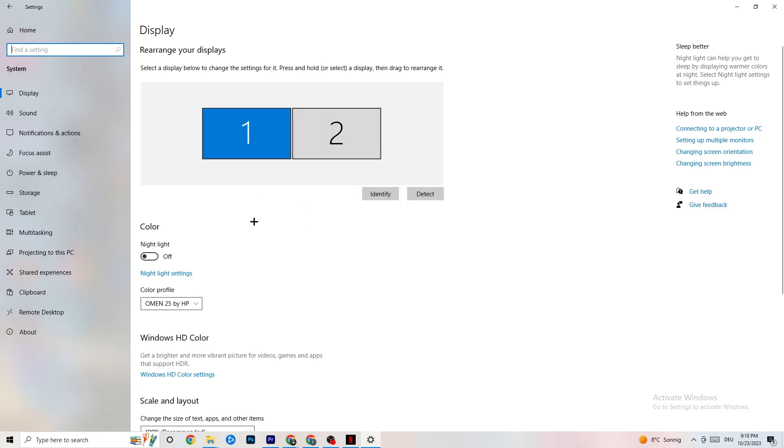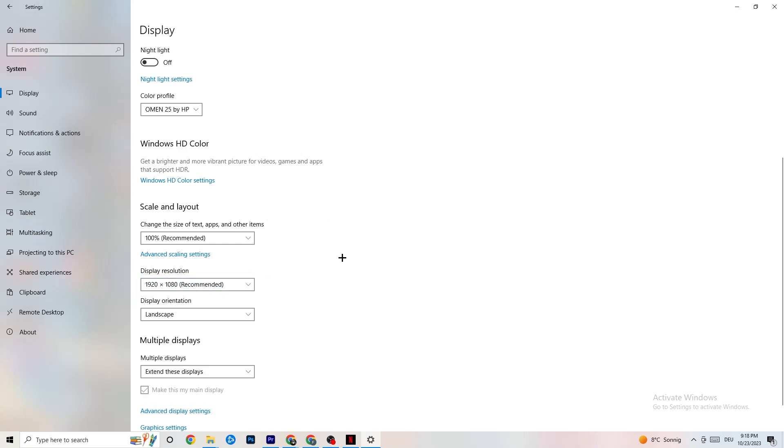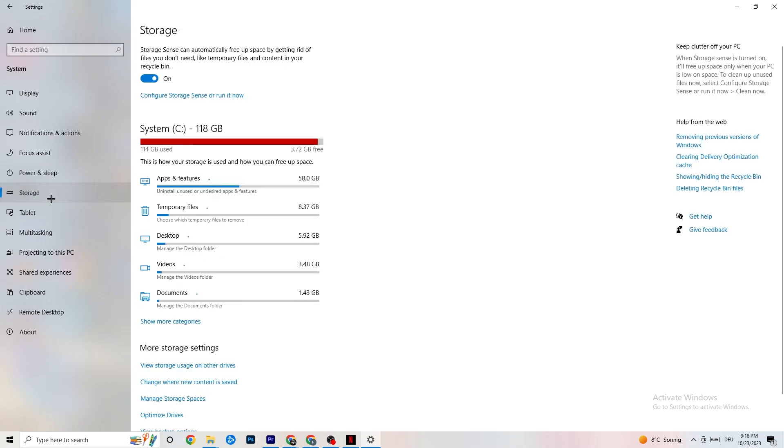Color profile doesn't really matter. Go down to Scale and Layout where I want you to change the size of text, apps, and other items to 100% as recommended — if it is set to something else, change it. Afterwards go to Display Resolution and keep it set to the same resolution your game uses, so for example if your game runs at 1920 by 1080, set this to 1920 by 1080 as well.